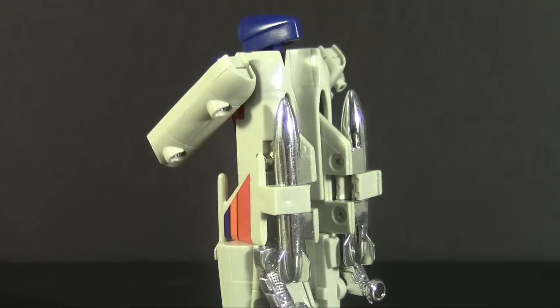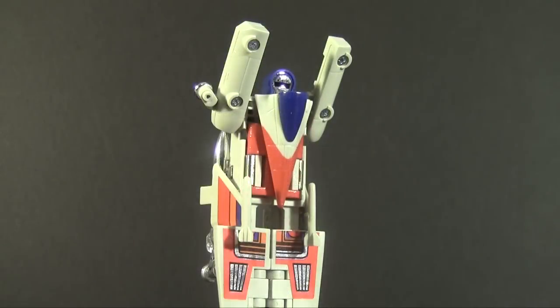Speaking of the wings, they have a hinge to fold wherever you want. The instructions with mine didn't specify where they went. Don't look for articulation either — up and down shoulders only, and no accessories, which was always a big downside to Go-Bots. Only the big ones had any gimmick or playability as robots. Heat Seeker falls victim to the line's limitations.